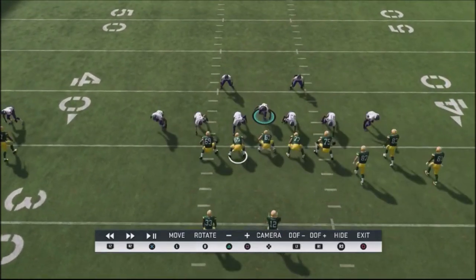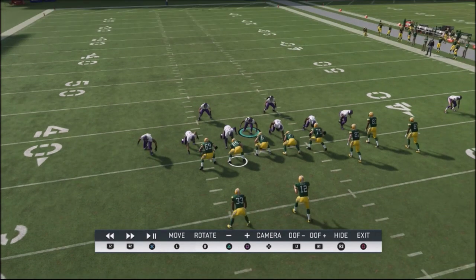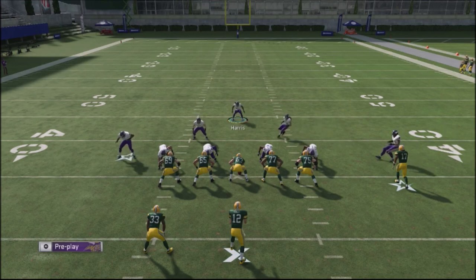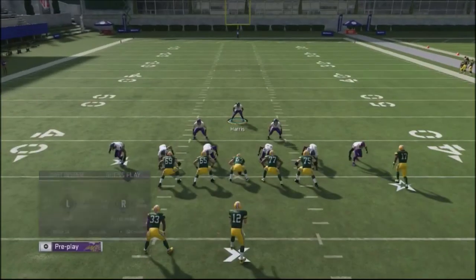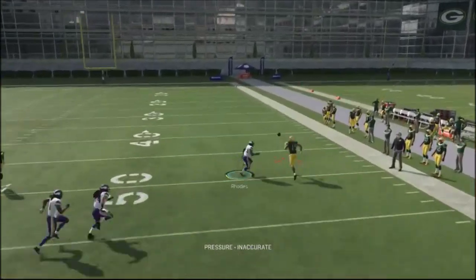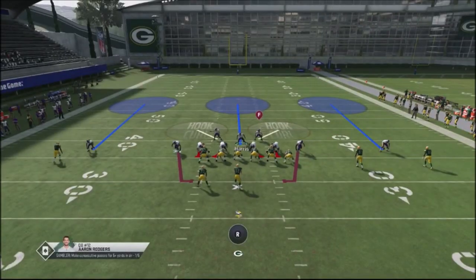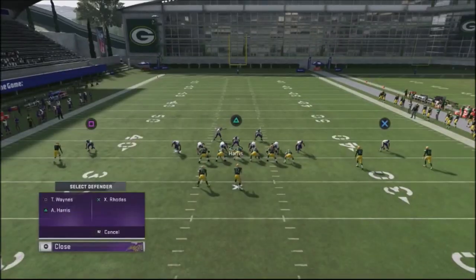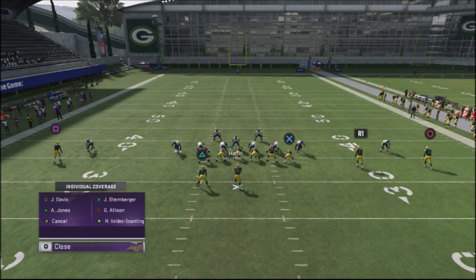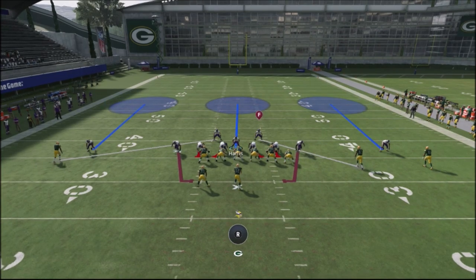Setting up this blitz is extremely fast, very efficient, and it's a good play to use as a back-pocket blitz, or on third or fourth down in a long yardage situation where they need to pick up yards and can't dump it off quickly. You can also crossman those middle linebackers and put them in positions to take away a lot of your opponent's routes.